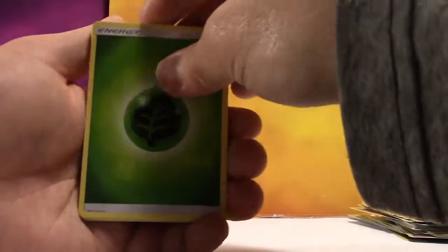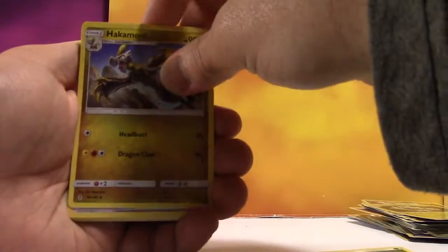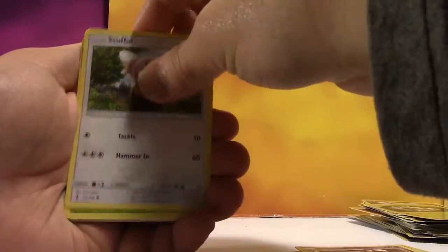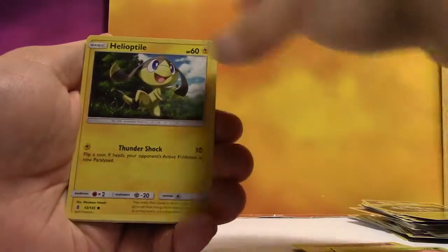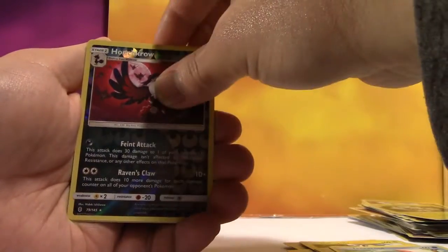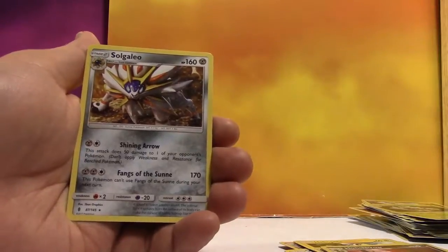My turn to break this streak. Leaf Energy, Hakamo-O, Field Blower, Gotharita, Stufful, Phantump, Helioptile, Beldum, Tentacool, Reverse Honedge, and a regular Rare Solgaleo. You didn't break anything.